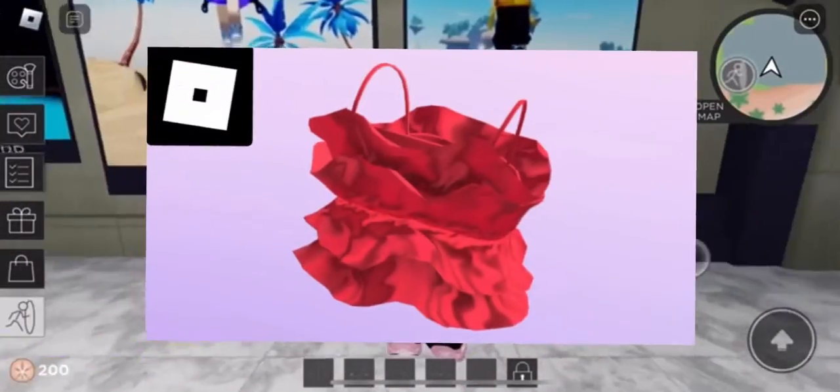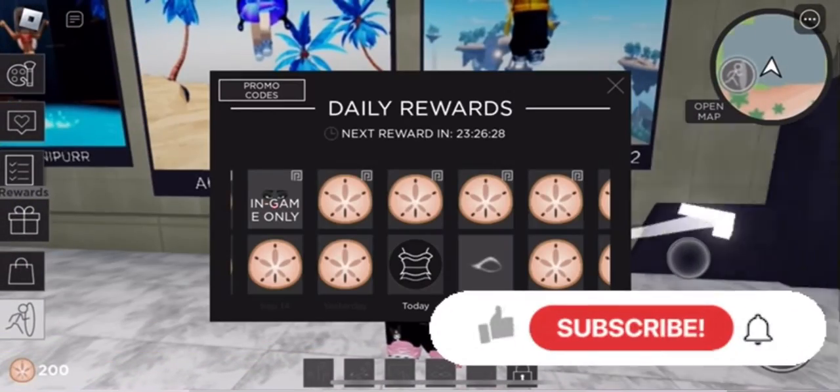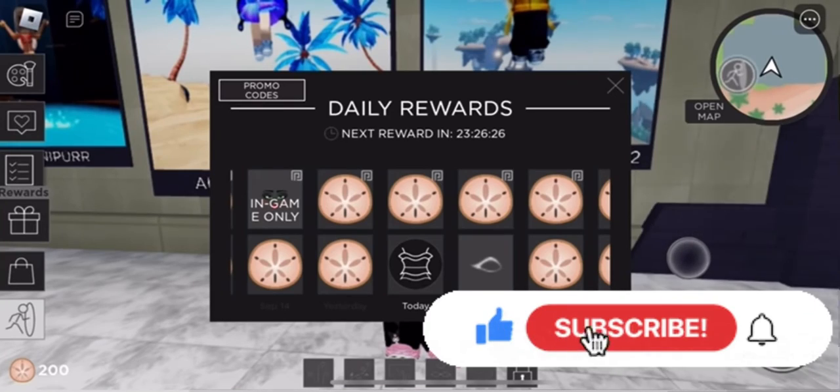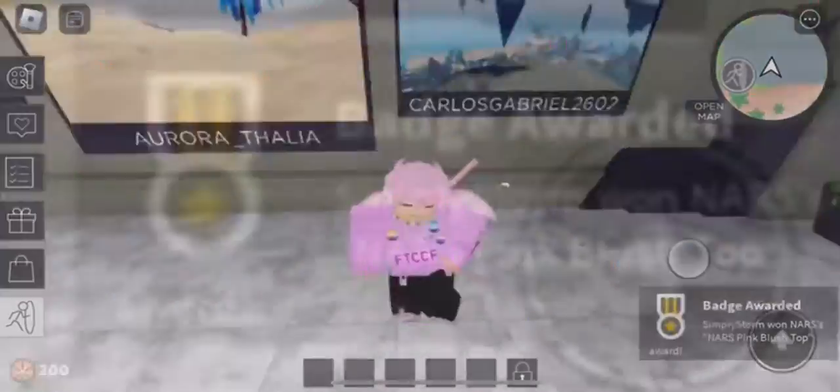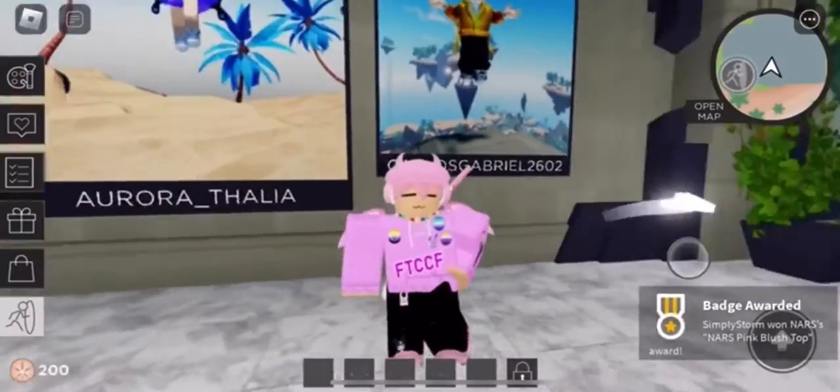In this video, I'll be showing you how to get the NARS Pink Blush Top. This is a free item that you can go ahead and get for only one day in the NARS Color Quest event. You basically just want to collect your free reward, and once you do that, you should receive a badge at the bottom of your screen. That's how you go ahead and get this item.